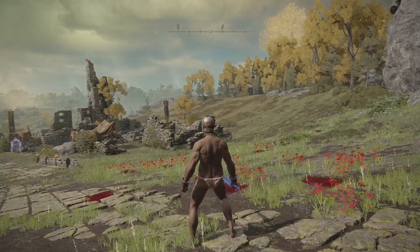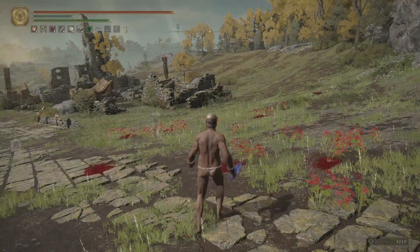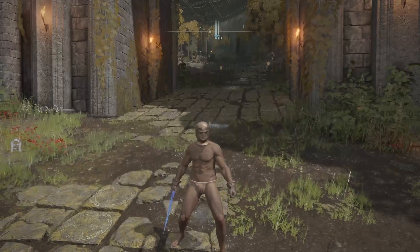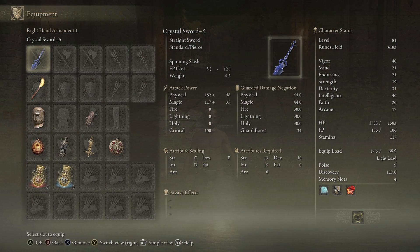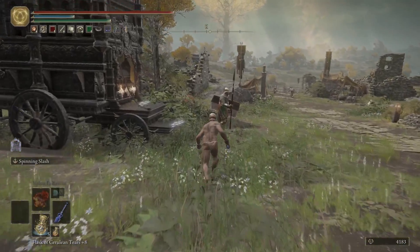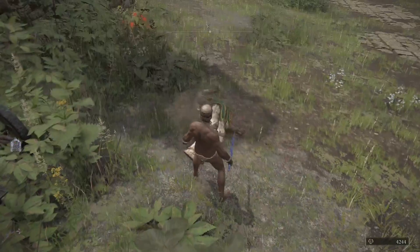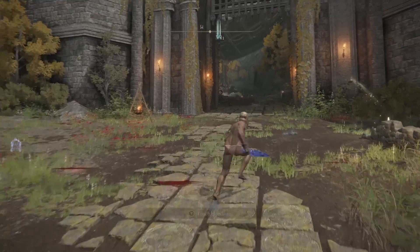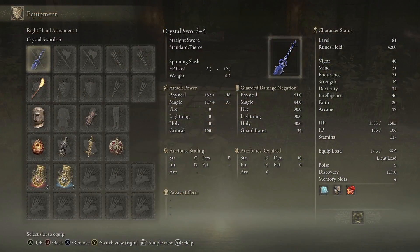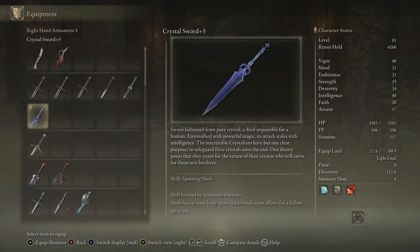Its skill is the spinning slash — it does a little spin, and you can press it again for a double spin. It's not fantastic, but it does look cool. One really interesting thing is that it actually uses both physical and magic damage. It does 182 physical and 117 magic, so it does a decent amount of both. You can see the little blue sparkles that pop up — that's the magic damage going through. It can get around enemies that have high physical or high magic defense since it does both, which is pretty nice utility-wise.